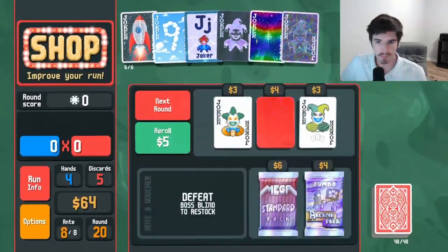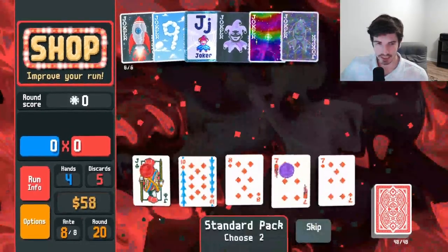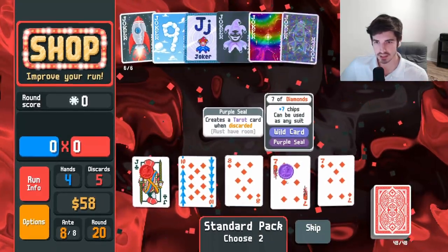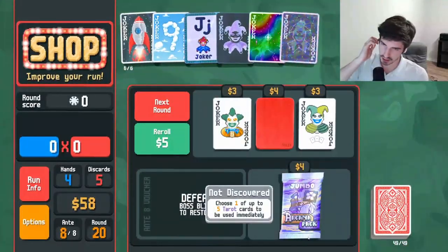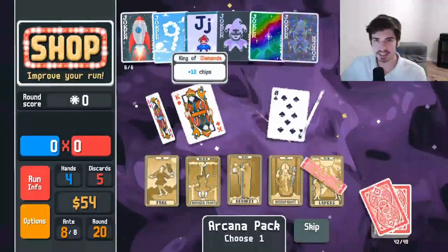Use me. Get a little standard deck action — give me a nine, give me an ace. I'll take the seven just because it gives tarots on discard and that seems good. The rest is just bloating our deck. If it ain't a nine and it ain't an ace, we don't want it.